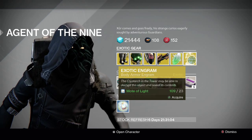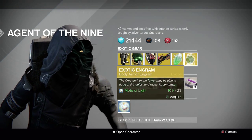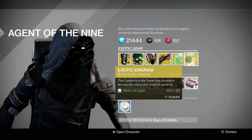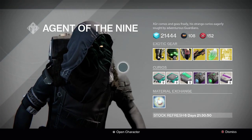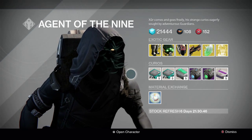We also have the exotic engram being the chest piece once again. If you want to gamble, the only new one is the Warlock one — the Purifier Robes. If you want to try and get it and you didn't get it last week, I believe this was the same engram he was selling last week. So that's about it for this video — thank you guys for watching, as always like, comment, subscribe, stay tuned for more videos.